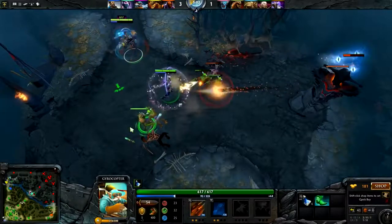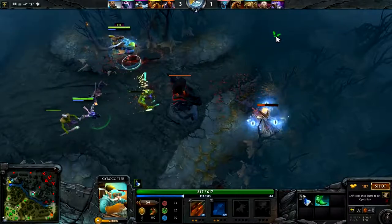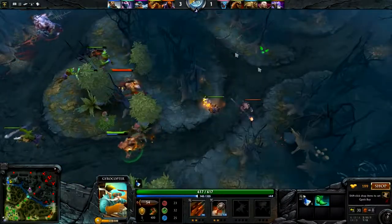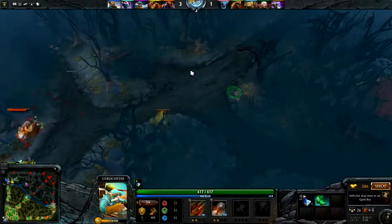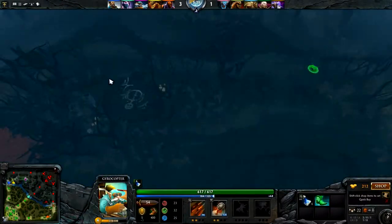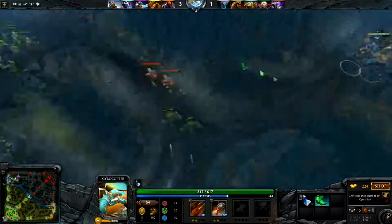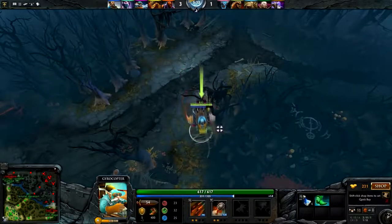I don't know what the fuck this kid is doing. We should actually be able to kill the Invoker. We're actually going to go attempt to fuck with the Pudge up here because he's actually missing a rather large amount of HP - it's possible we just put his ass in the fucking dumpster. The problem is his Life Stealer is fucking dog-shit. And I don't know where the fucking Pudge went.